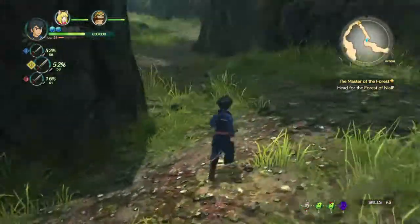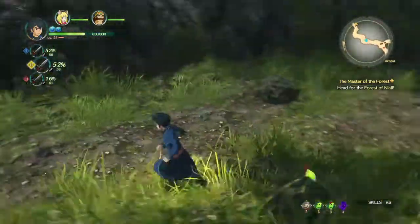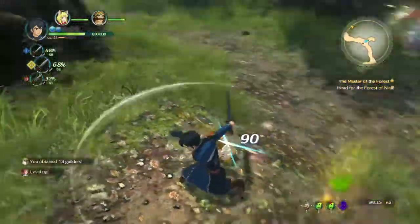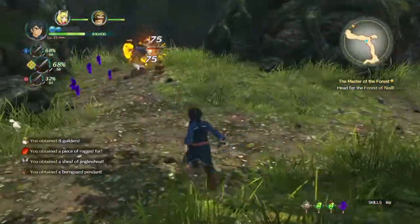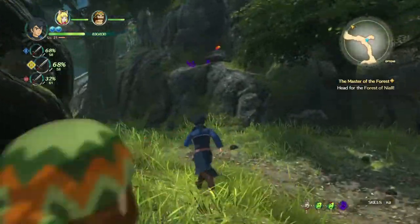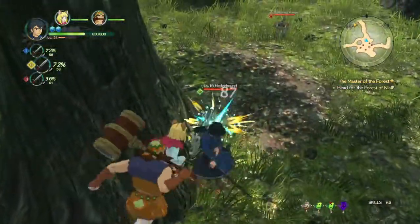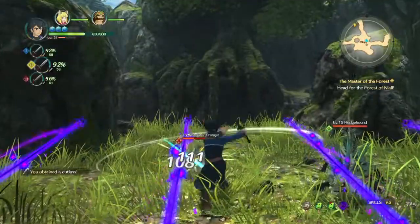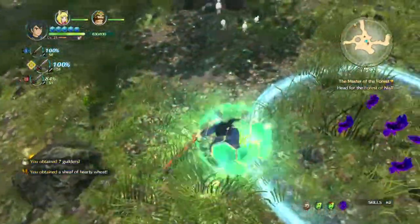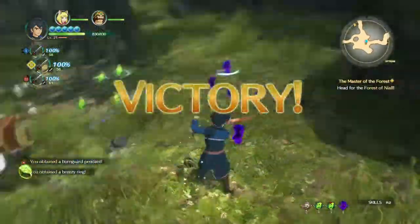Jingles everywhere. Level 17 — makes them worth killing. More Jingles up there. Share your fur, share the heart weight. We found a burn card pendant and a breezy ring.